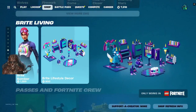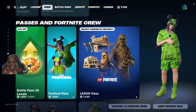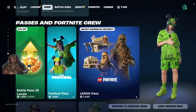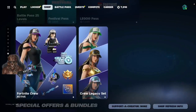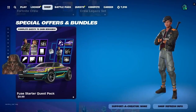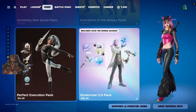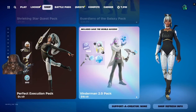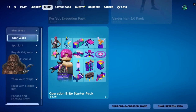We got the Bright Bomber, the Bright Lifestyle Decor, the Lazy Man 25 Level Jump, the Festival Pass, the Lego Pass. If you don't see the Lazy Man 25 Level Jump, you'll see the Battle Pass for 950 V-Bucks. You got the Fortnite Crew and Legacy Set, the Back to the Future looking car starter quest pack, the Shrinking Star Quest Pack, Gardens of Galaxy Pack, Perfect Execution Pack, the Benjamin 2.0 Pack, and Operation Bright Starter Pack — and that concludes everything in today's episode of the Daily Crap.